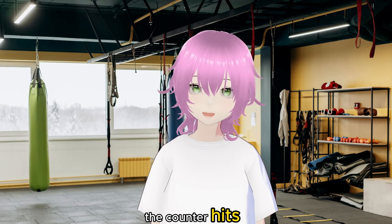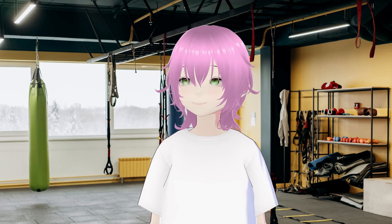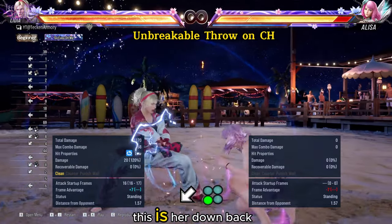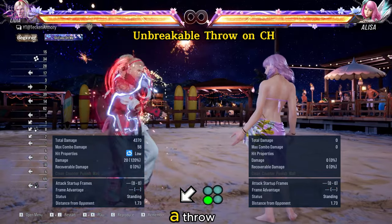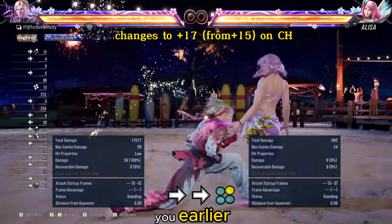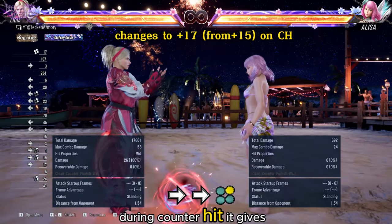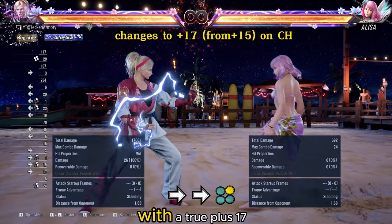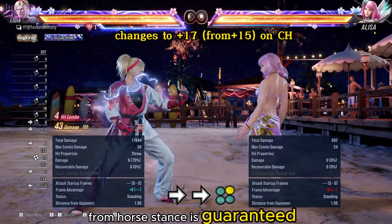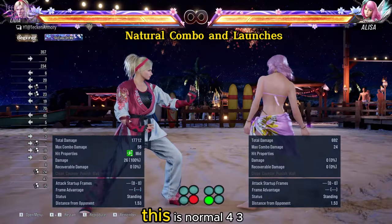Let's move on to the counter hits. This is her down back 3 — during counter hit, it makes a throw. This is her forward forward 2 that we showed you earlier. On normal hit it gives plus 15; during counter hit it gives plus 17. With a true plus 17, the 16-frame follow-up from horse stance is guaranteed — it is a heat engager and leaves her in the Heaven and Earth stance. This is normal 4-3; during counter hit the string becomes a natural combo and it launches.